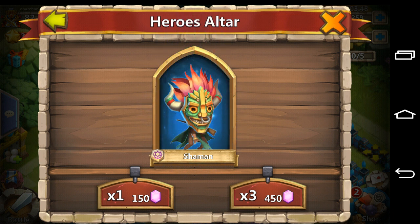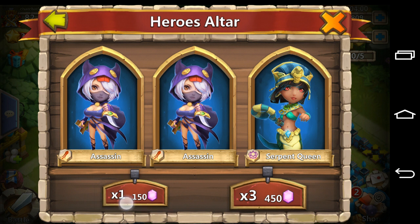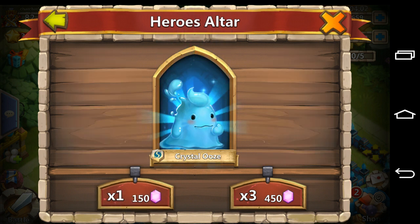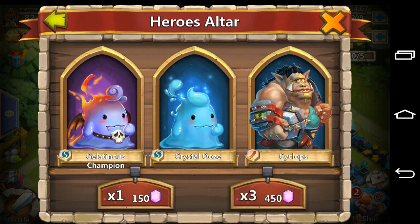We get a Shaman. Now let's do a 450 — two Assassins and a Serpent Queen. I really want to win a Legend. 150 — a Crystal Ooze. Let's do another 450 — July's Champion, Crystal Ooze, and Cyclops.